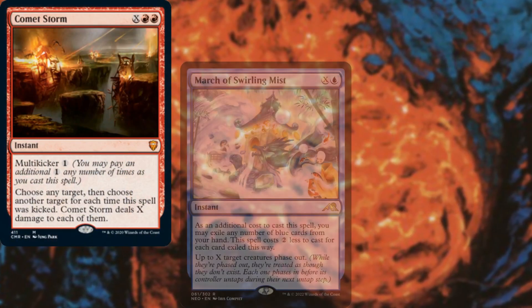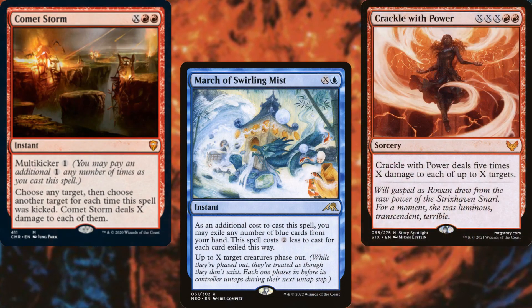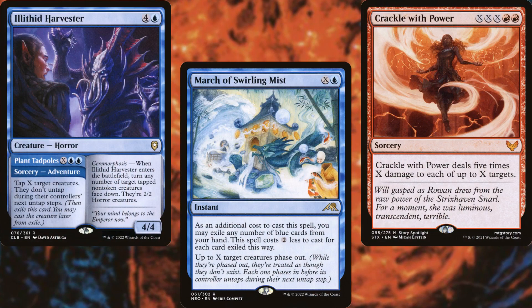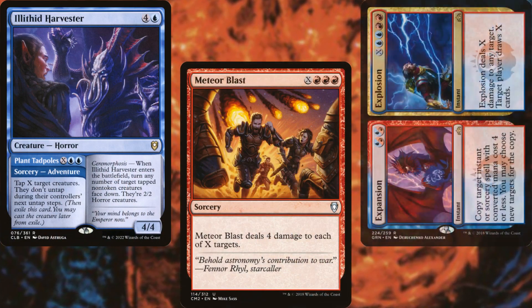Our X spells package includes Comet Storm, March of Swirling Mist, Crackle with Power, Illithid Harvester, Meteor Blast, and Expansion Explosion.